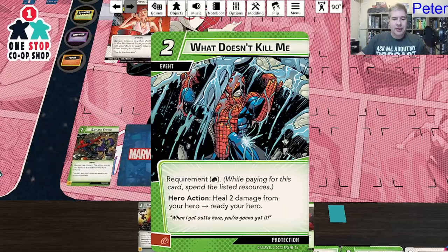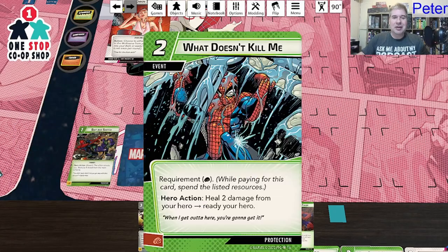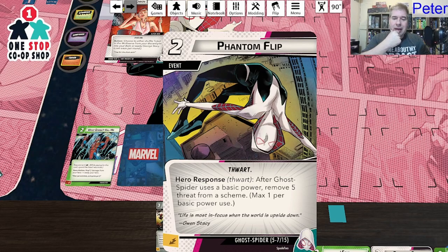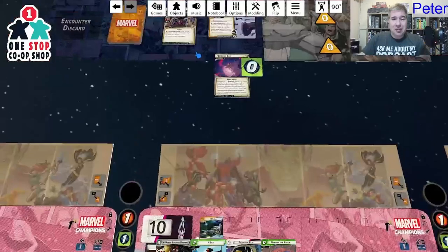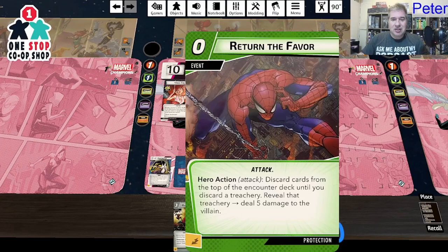Silk's ability: after you play Silk from your hand, if you control another web warrior, search the encounter deck for a treachery card and discard it. So I can discard Shadows of the Past — yes please! Bait and Switch: the villain attacks you and removes four threat from the scheme — not keeping that one. What Doesn't Kill Me requires at least one fist resource, costs two — hero action: heal two damage and ready your hero. Pretty good, but I'm not hurt yet.